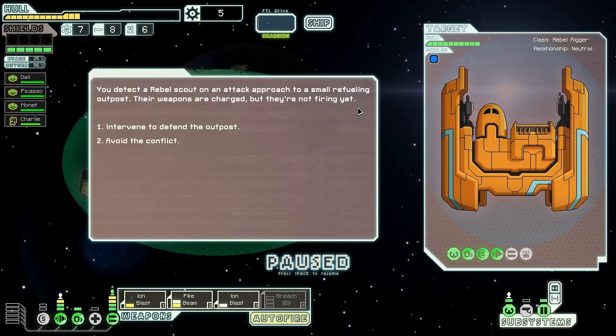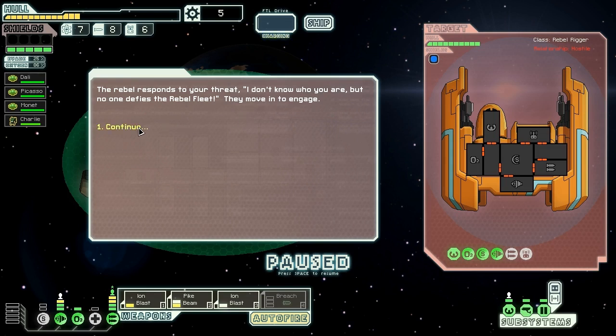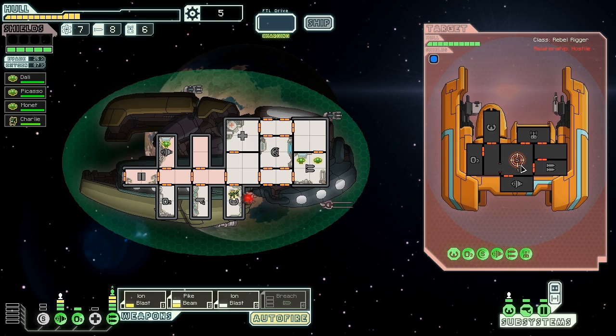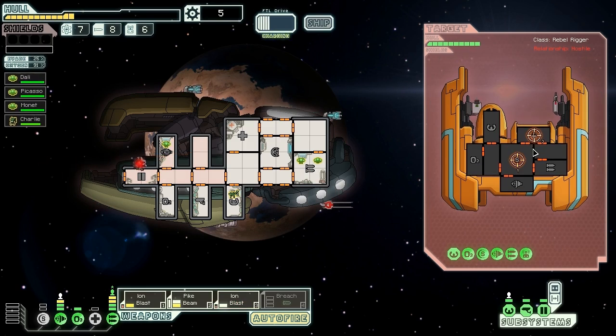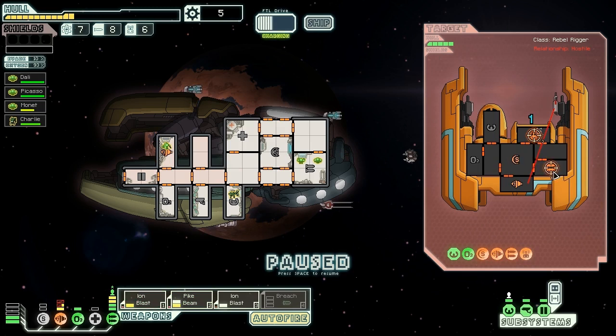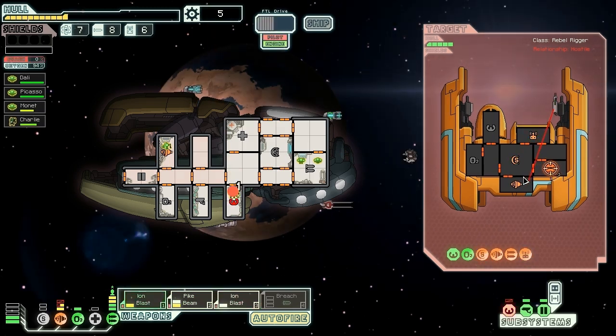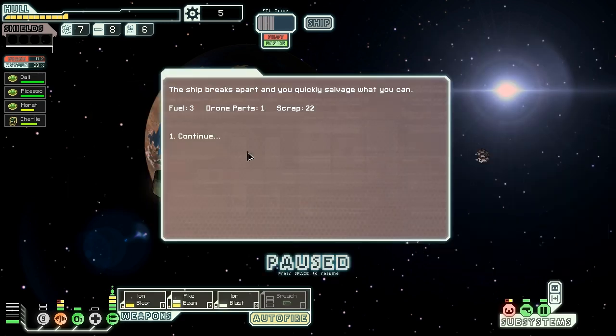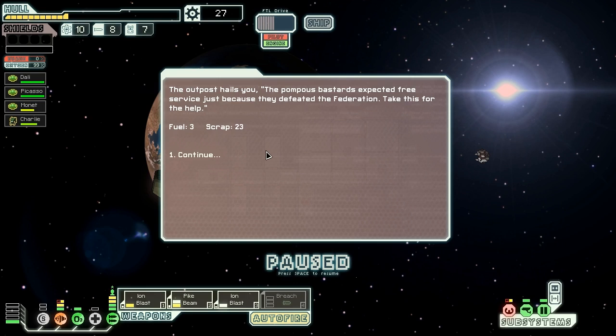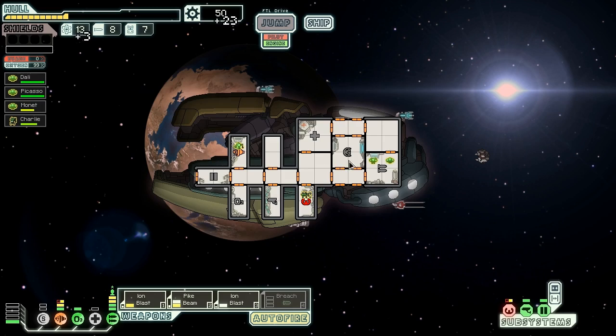We detect a rebel scout on an attack approach to a small refueling outpost and decide to intervene. The rebels move in with a beam drone — this is just bad luck central. We have to hit them with an ion blast in the drone bay very quickly. We pike beam them through the middle and knock out most of their firepower. Down goes the enemy — the ship breaks apart and we salvage 3 fuel, a drone part, and 22 scrap. The outpost thanks us and offers 3 fuel and 23 scrap.